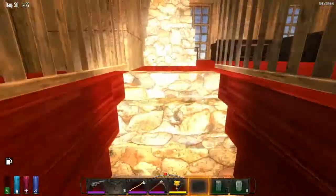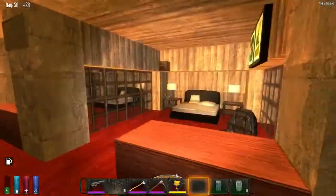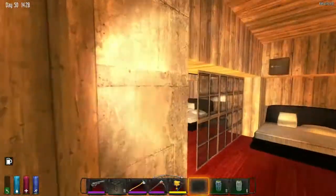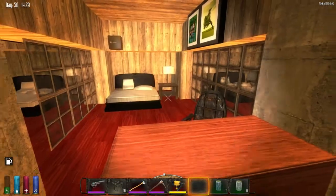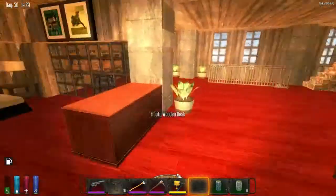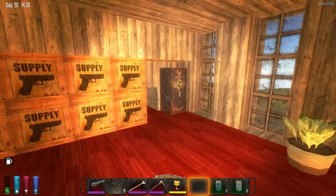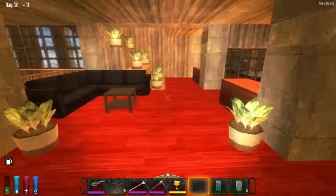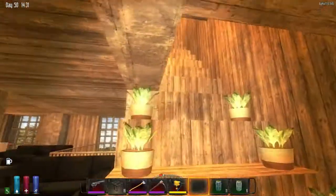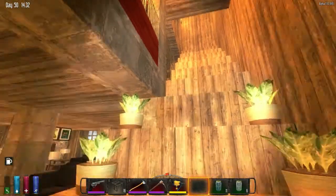If we go upstairs, I've built some sleeping areas — three different sleeping compartments for whoever might be staying in the base, all with their own beds, safes, and desks. And then up here is the storage — all the gun parts and all the completed guns. Again just a little bit of lounge area, some pot plants, and you can see some of the structure that forms the sloping roofs outside.